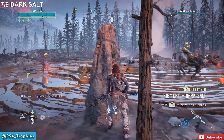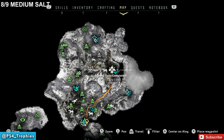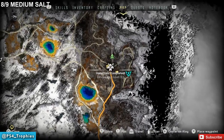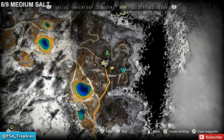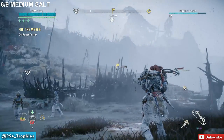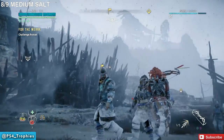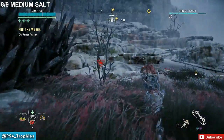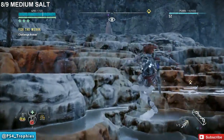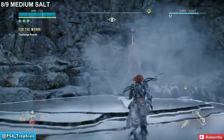Now travel east to find a bandit camp. You'll want to clear out the entire bandit camp and deal with the leaders before trying to find this pigment. Use the markers in the distance to guide you — it's a pretty large camp area. You can jump up here, and at the base of the rock wall is where you're going to find the pigment.